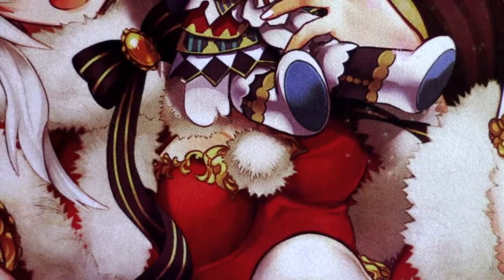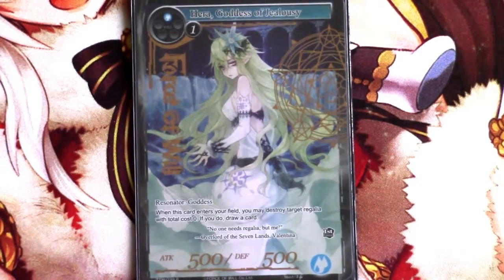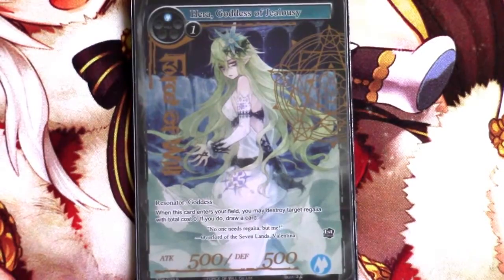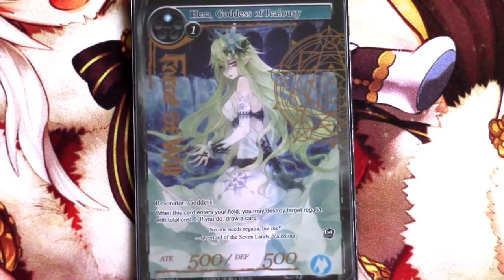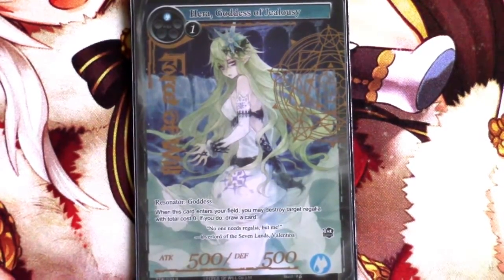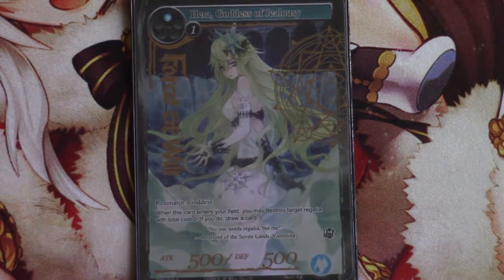That's all I have for you today. We're still working on the sideboard — we're putting in the last Hera, things like Exceed, possibly another Rapunzel for grindy matches, more Grimm Avengers, things of that nature. This deck is an absolute blast to play and I strongly recommend it if you're looking for a change from Reflect. Next up we'll probably have the Valentina 2.0 deck or the Vlad control deck. If you like the video, let us know in the comments, make sure to like and subscribe — we're doing our next giveaway at 5,000 subscribers, which could be as soon as a month away. Thanks for watching and we'll catch you on the next Force of Will deck spotlight!